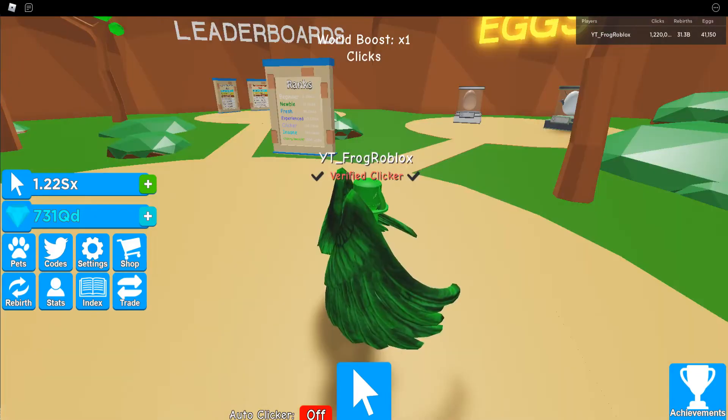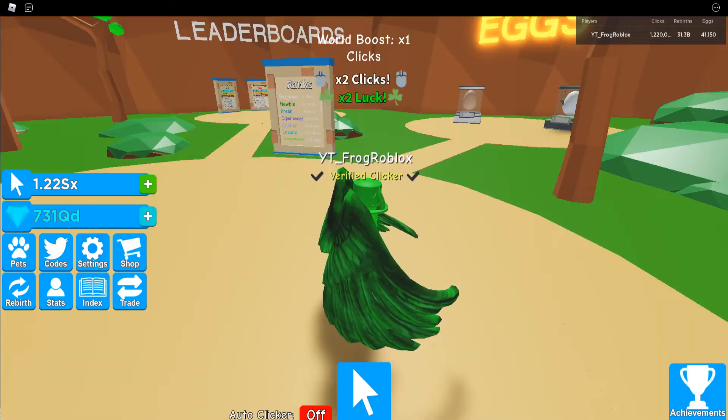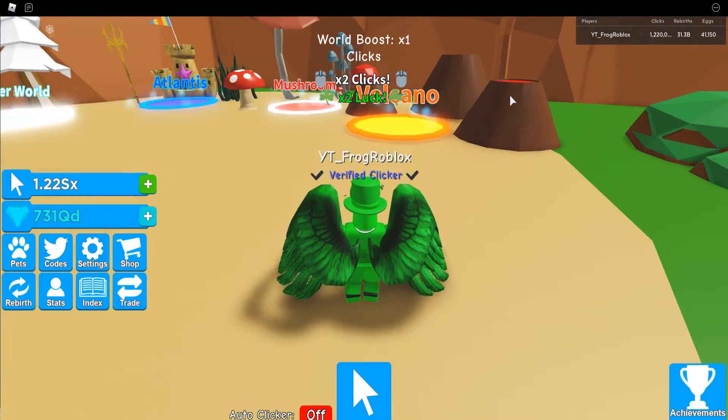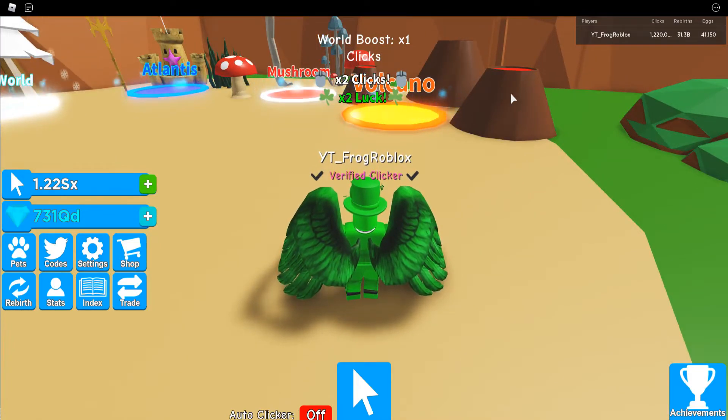What's going on guys, it's Frog here and today we're back in Clicking Legends. They have updated the game and we are now on the Volcano Land update. They've added the new volcano island with a new egg as well, and I think they fixed duping finally, which is pretty good. There's also new achievements — grind your way to collect special rewards for your work.